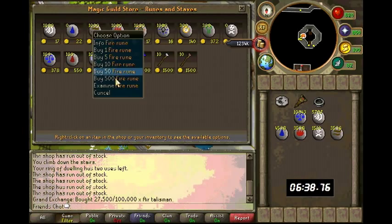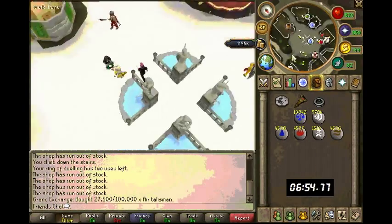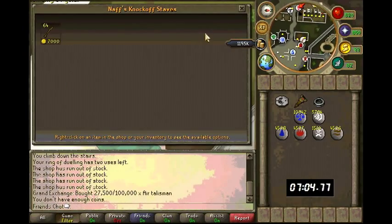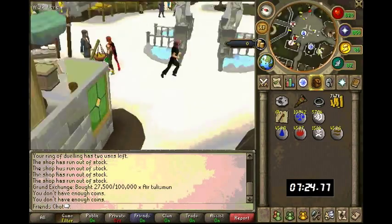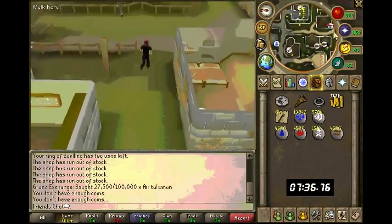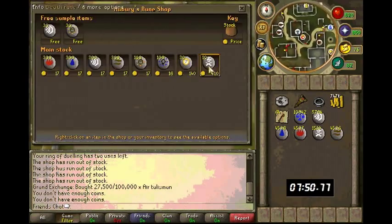There's a Magic Guild to go inside — you need 66 Magic to get in. This is Naff, and you can buy battlestaffs from him. You can buy different amounts depending on how far you got through the Varrock Diary: 80 if you haven't done any, 16 with Easy, 30 with Medium, 64 with Hard.